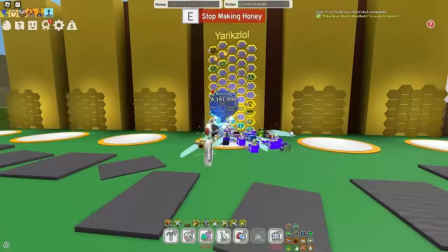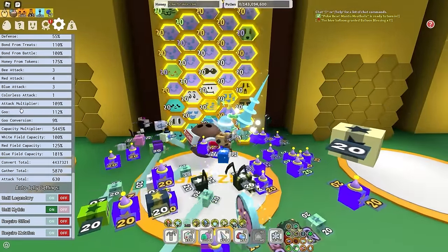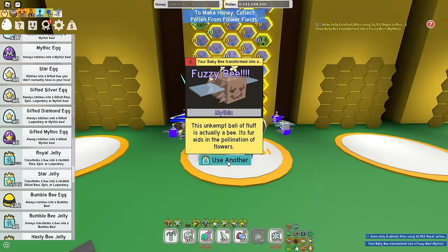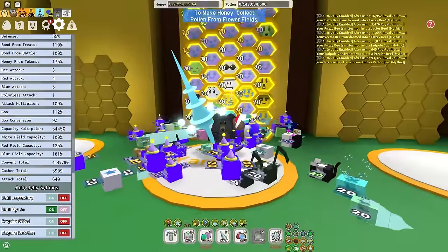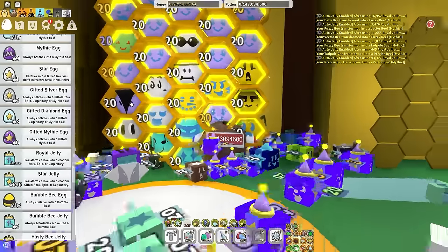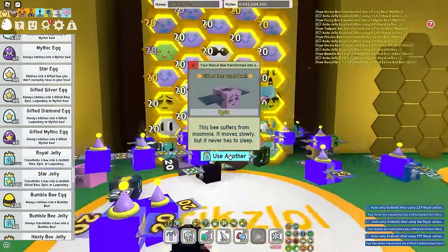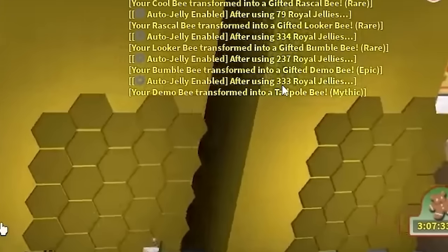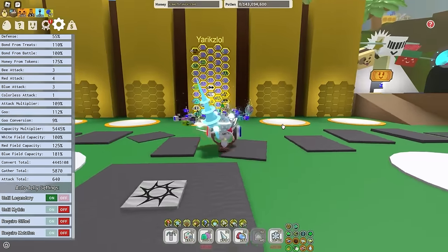Our next glitch comes straight out of a McProseph video — it's a glitch for cheap Mythics. You have a pretty good chance of getting a cheap Mythic. We all know the feeling where you do 'until Mythic' and use all your hard-earned Royal Jelly — one click and 93,000 Royal Jelly is gone on a stupid Vector B. Now instead of doing 'until Mythic', turn that off. You want to use 'until Gifted' or 'until Legendary' — just one. In another video using this method on my old account, I got a Mythic Tadpole in 333 Jelly, another in 230 Jelly, and a third in 175. Mythic Beast strategy — go crazy.